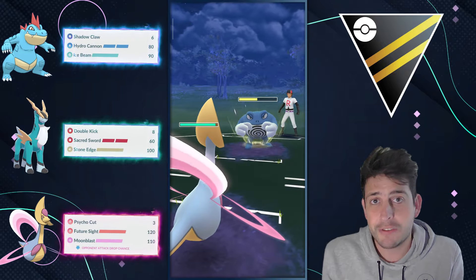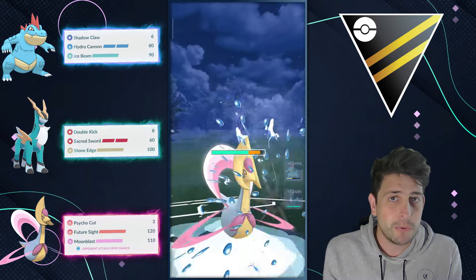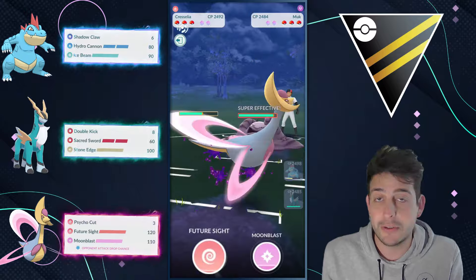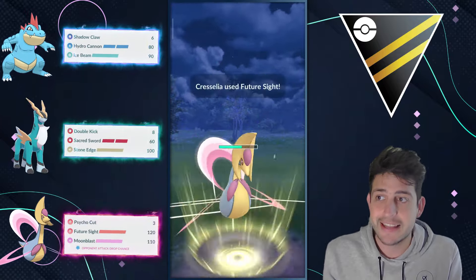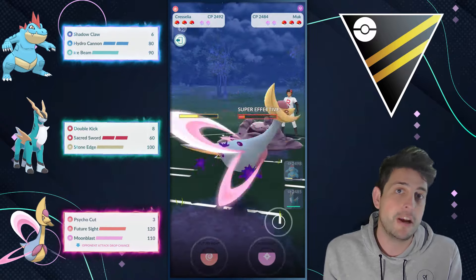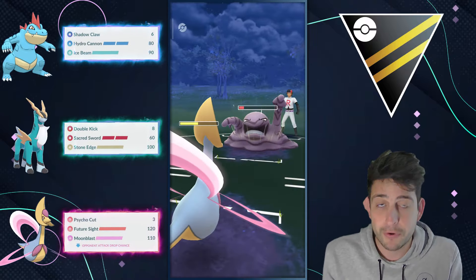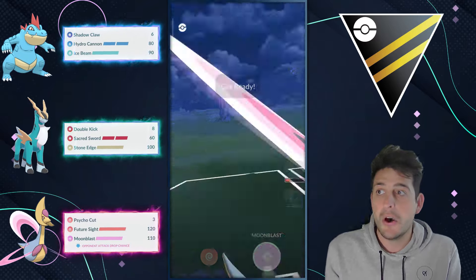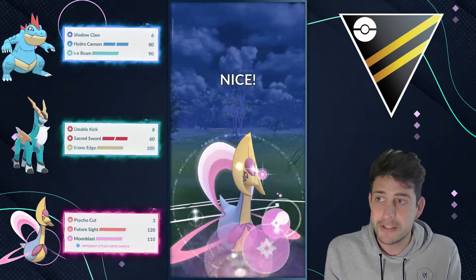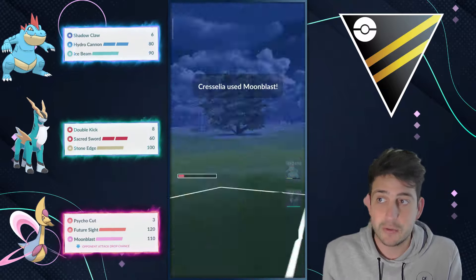I decided to make a video around Cobalion because this Pokemon doesn't see the spotlight of action in Ultra League at least that often, so making a team around it makes a lot of sense for a lot of you. Feraligatr up in front, double legendary at the back with a non-Grass Knot version of Cresselia.